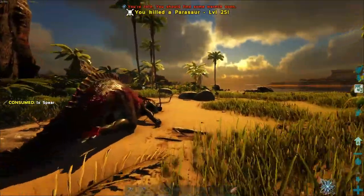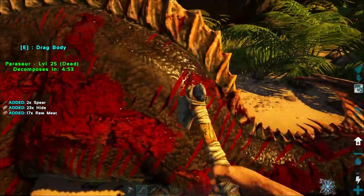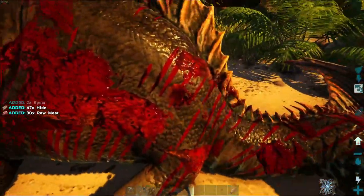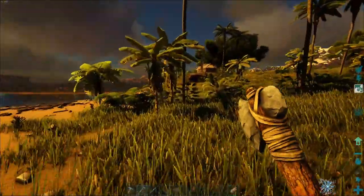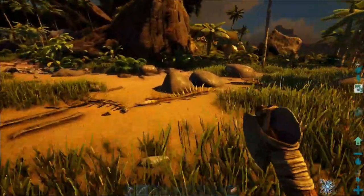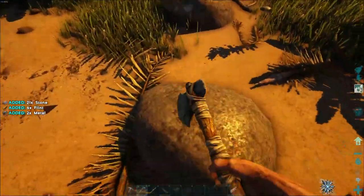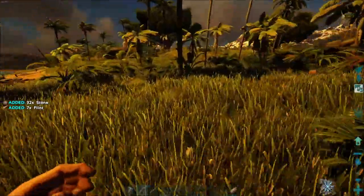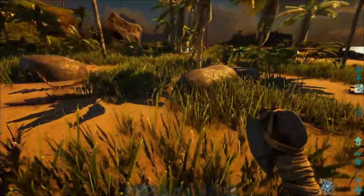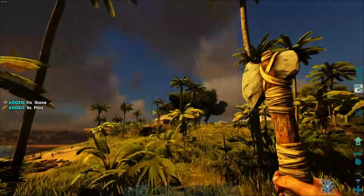Got it right in the head — that was such a close call. It's axe for hide, right? Yep, that should be more than enough. That was nice. Stone, stone, stone — no. I think that should be more than enough. No, because we need 50 and I only have 15. That should be good. There we go. Hopefully there's five metal by now.